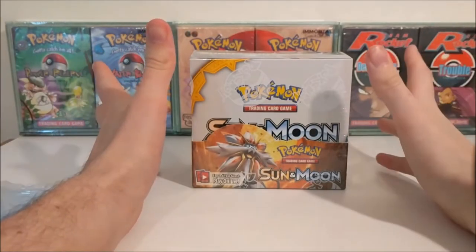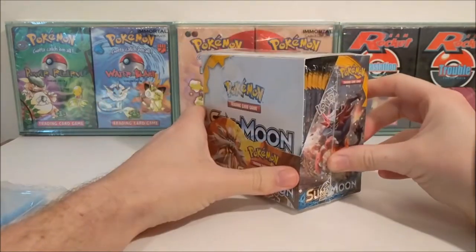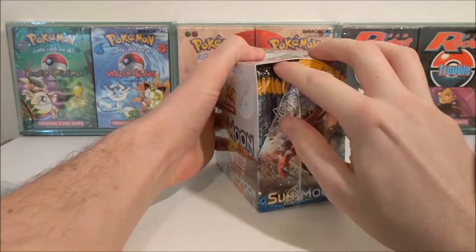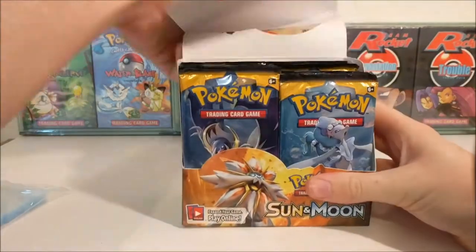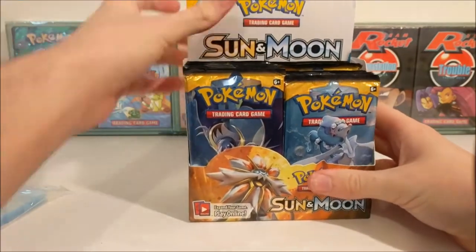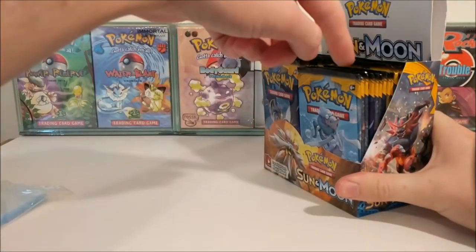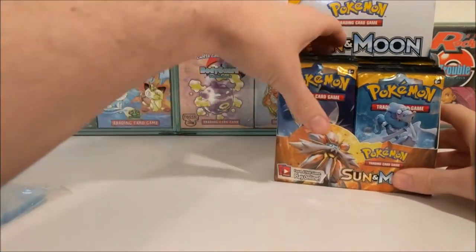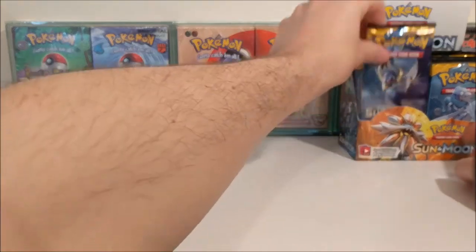What's going on guys, James Kalex here and it is time to open up my very first Sun and Moon booster box. So without further ado we will get it open and get started. Now from what I've heard there is some sort of a trick going around with the actual packs where there's a gap between hollows, but we don't do that anyway.